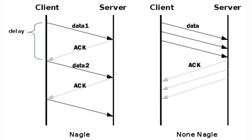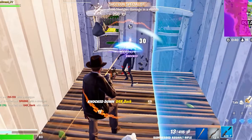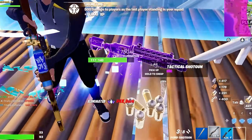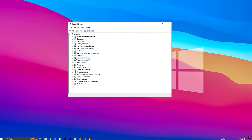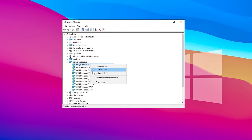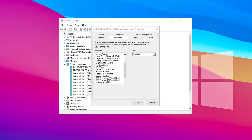Nagle's algorithm optimizes TCP/IP networks by reducing small packet transmissions, but can cause lag in online gaming. Disabling it can reduce latency and improve multiplayer connections. To do so, press Windows + X, open Device Manager, expand Network Adapters, right-click your network device, and select Properties. In the Advanced tab, disable TCP Checksum Offload and Large Send Offload if available for a smoother, lag-free gaming experience.